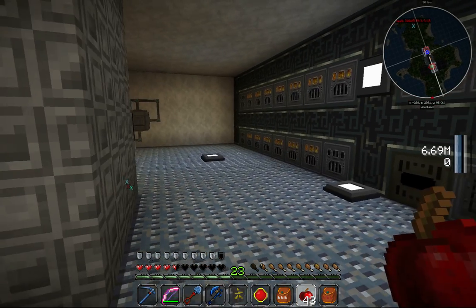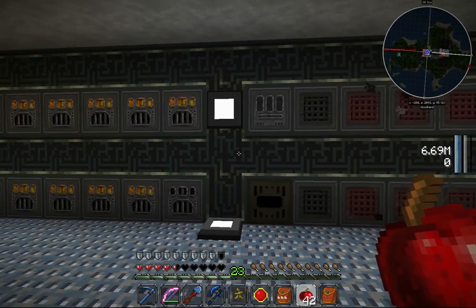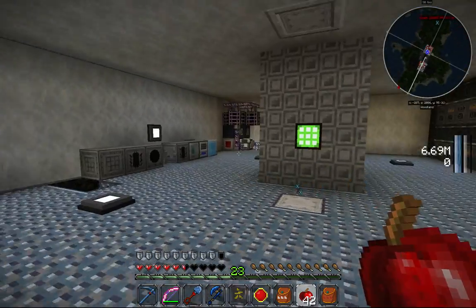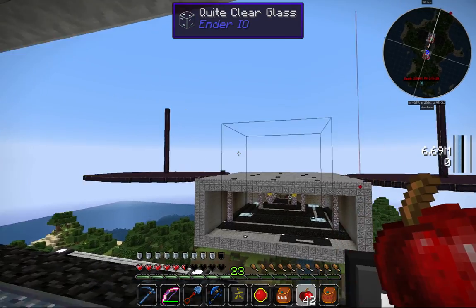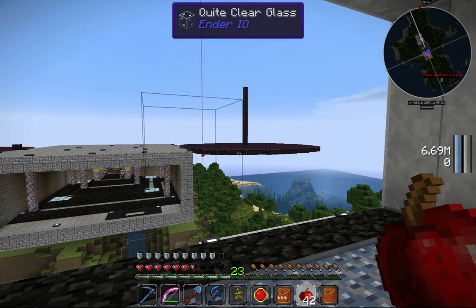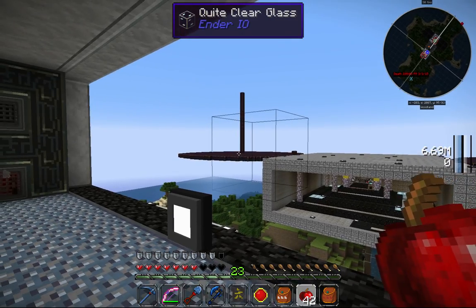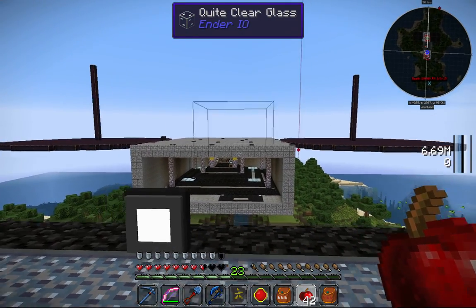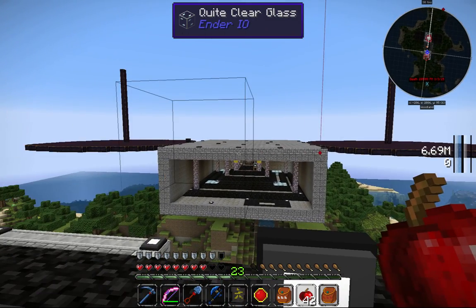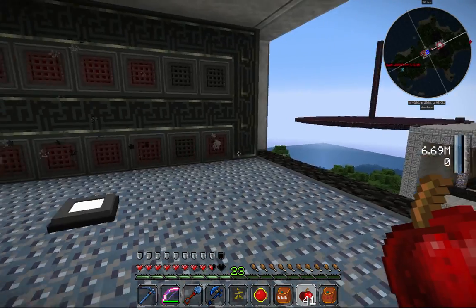Hello everyone and welcome back to episode number 23 of Rootnerd Plays Minecraft. Last episode we did a little bit with blood magic and I prepared the whole area. Then I ran into a little problem: I wanted to make some magnum torches because lighting up this whole area would be a lot of work. So let's do a little bit of automation of brewing stands this episode.